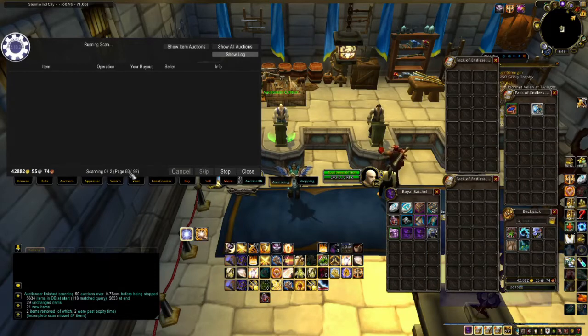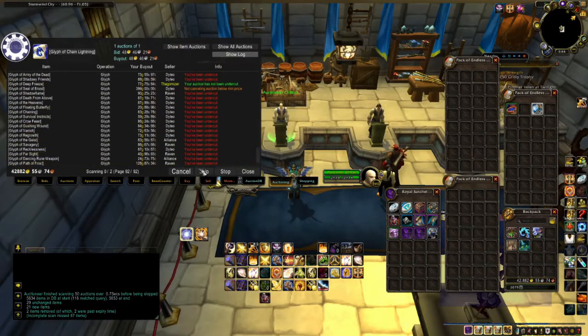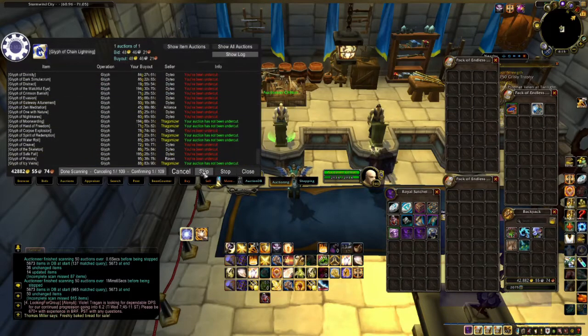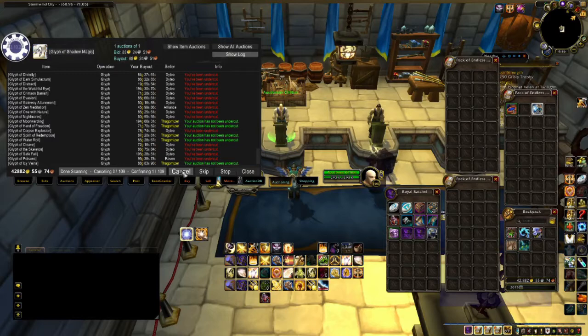All it's doing is scanning every page and it happens to be using quite a bit of memory in order to do this. Once it's done scanning, it will begin listing off everything that it's scanned and telling you what processes it's going to do once you give it a command. You can also hit Skip and leave an item up on the Auction House if you desire. As I start clicking Cancel, you will see what I mean by outrunning TradeSkillMaster on the Confirm — my cancelings are going up as it slowly confirms the cancel of each and every auction.